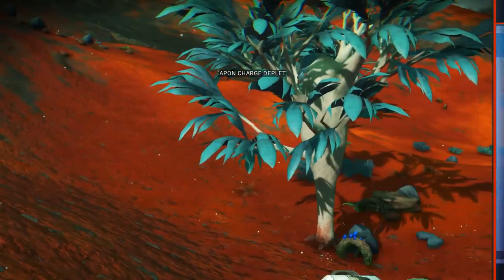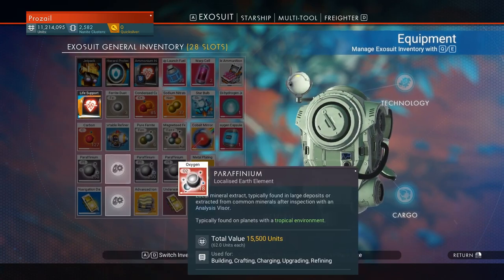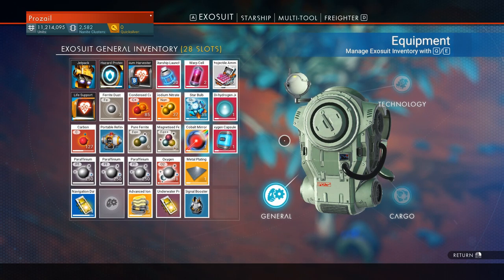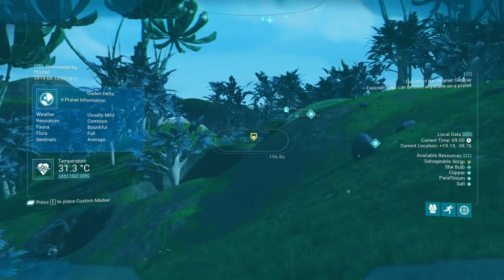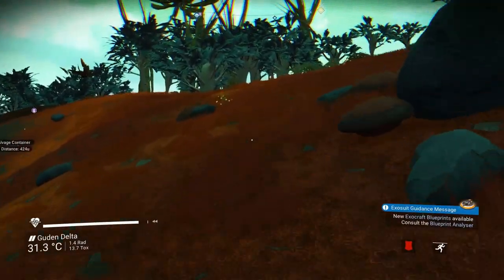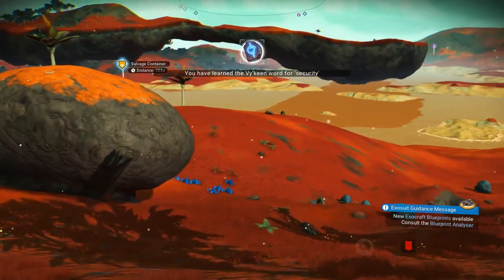That's good enough. How much do we have? Plenty. Let's remove those 22 — that's three stacks, we're good. There's the monolith. We have a salvage container over there — we should go for that. A keen word for security.